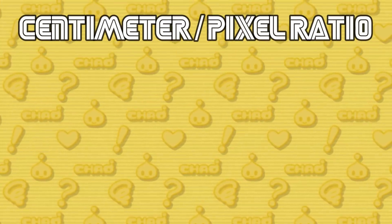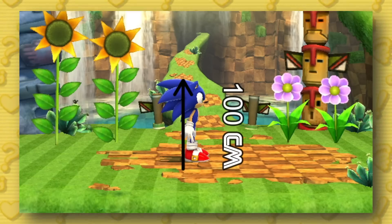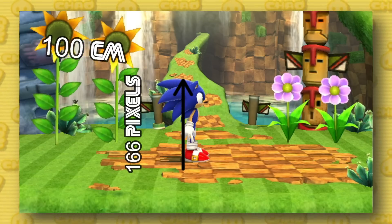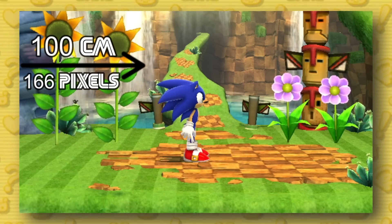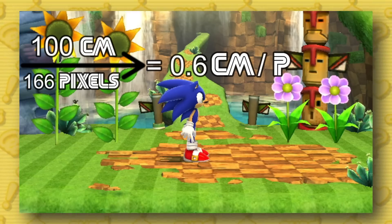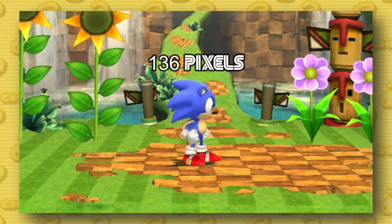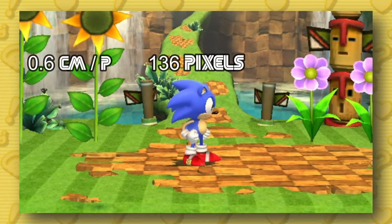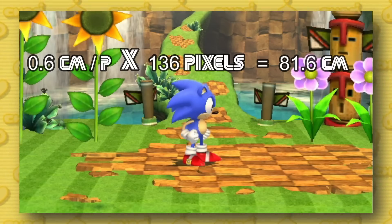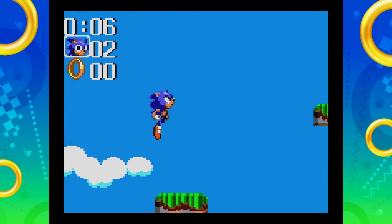Let's use the centimeter to pixel ratio to measure Classic Sonic. If we know Modern Sonic is 100 centimeters tall, we take how many pixels Modern Sonic is — which is 166 pixels — divide 100 centimeters by 166 pixels, and we can see that every pixel on screen is 0.6 centimeters per pixel. We then measure Classic Sonic at roughly 136 pixels tall, multiply by 0.6, and get a height of 81.6 centimeters, or about 2 feet 8 inches. Now we can start measuring Sonic's speeds in every game.